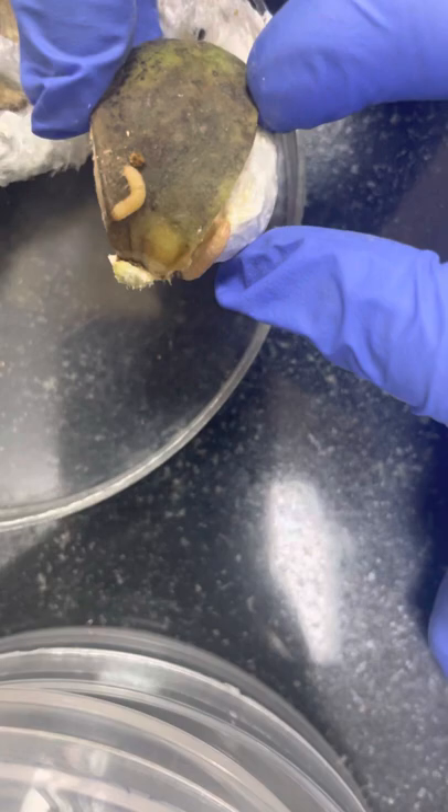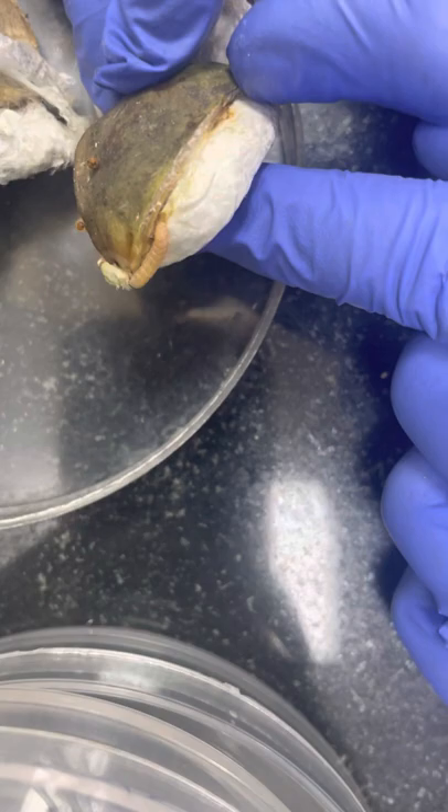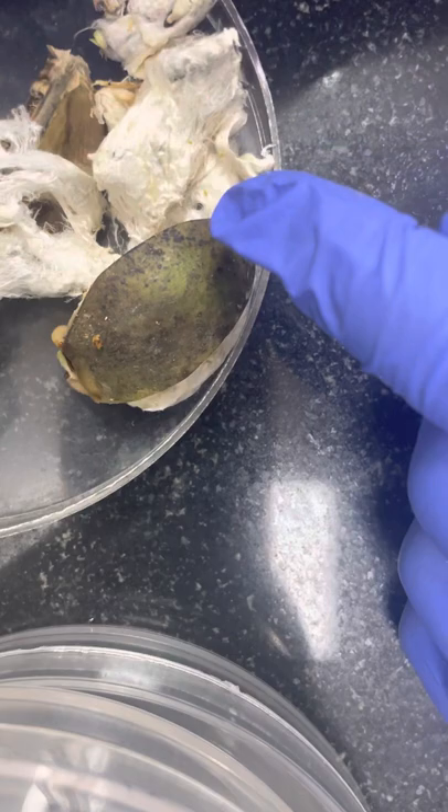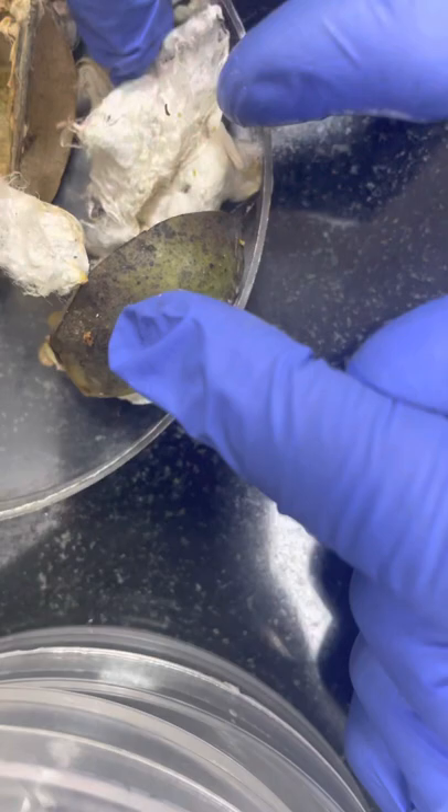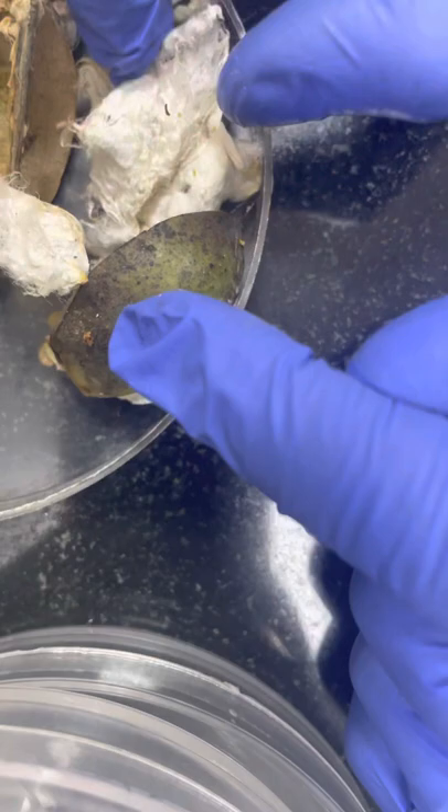In this video you have seen how the infected ball looks and how the pink bollworm larva looks. Here you can see the infected seed — it has been completely eaten away, with the inner content fully consumed. This cotton also became so deteriorated that you cannot extract cotton fiber from it. It has completely destroyed the cotton ball. This is all about the pink bollworm larva.